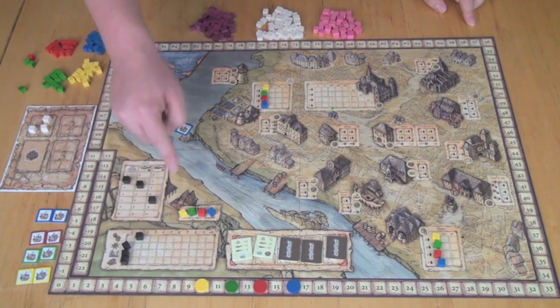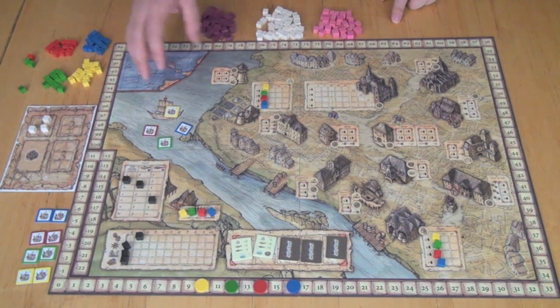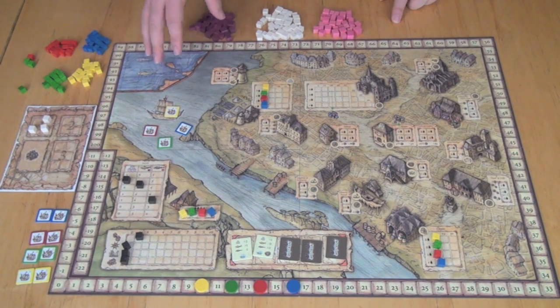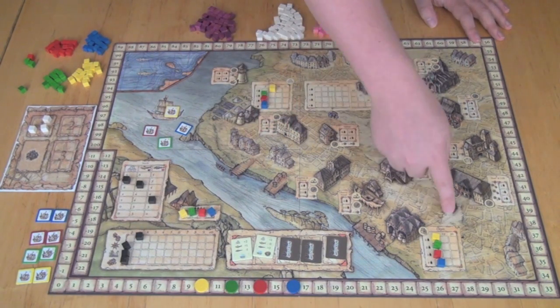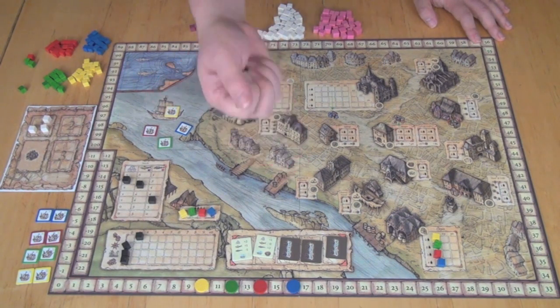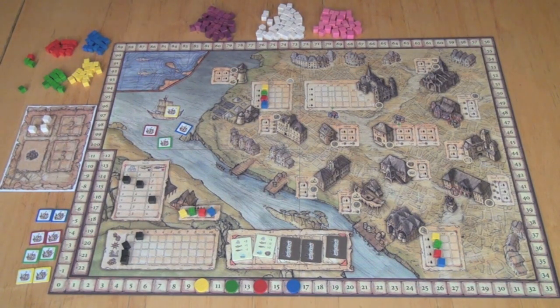The first action is Build. Say Yellow takes a build action — it costs them nothing, and they can build a building. These buildings all do different things. The lighthouse will let you fix your boat on a turn when it gets damaged, and as your boat gets damaged, you can hold less. The saline track, when you go up, lets you produce more salt each turn, and you can put that in your depot, which can hold up to six pieces — if you produce seven and can't hold it, you lose some. At the end of each turn, you produce that salt, which you want to use to fish, get more fish, and sell to the market.